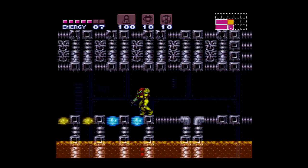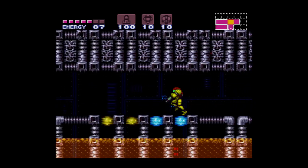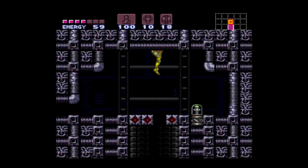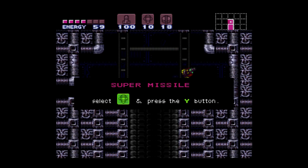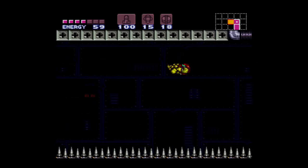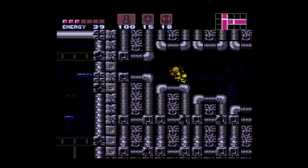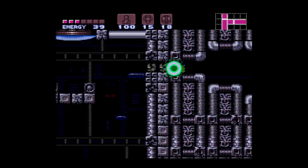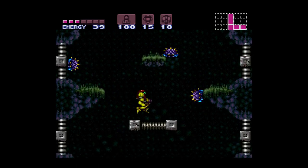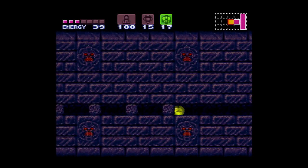Looks like I'm having a bit of trouble freezing these dudes — there we go. What I'm doing here, speeding up through these shafts, is called a Shine Spark. It's when you use the Speed Booster and while running you press down to crouch — that allows you to hold the charge from the Speed Booster — and then if you press jump it'll either send you flying straight up or diagonally. It's a really cool technique the developers added and it opens up a lot of stuff as you'll see later on.